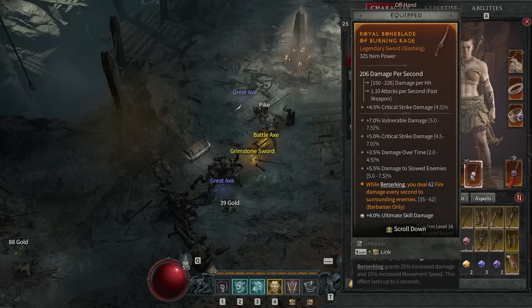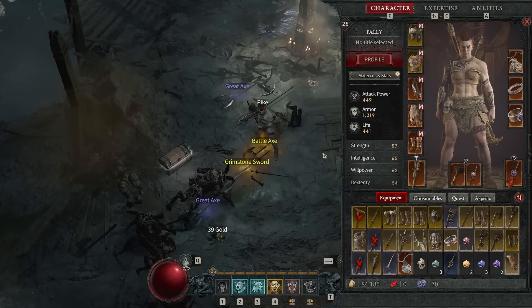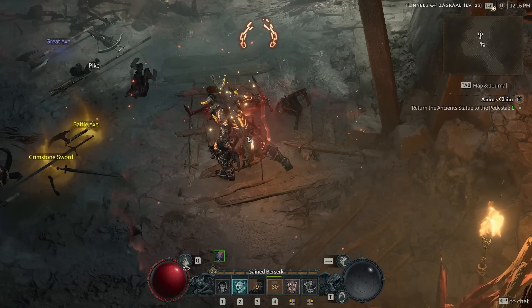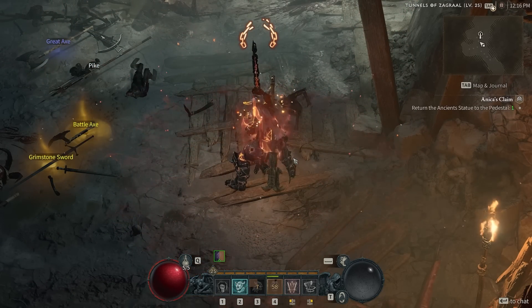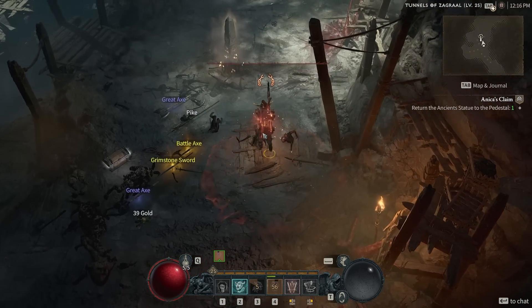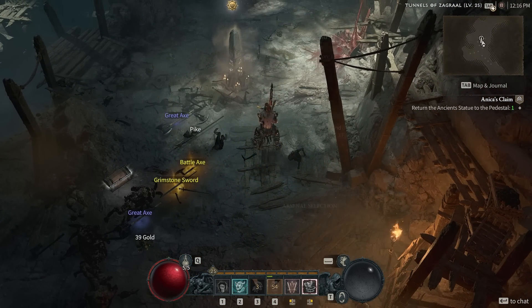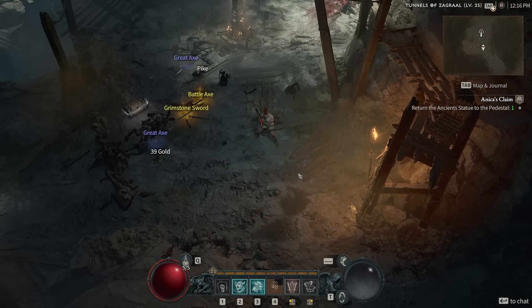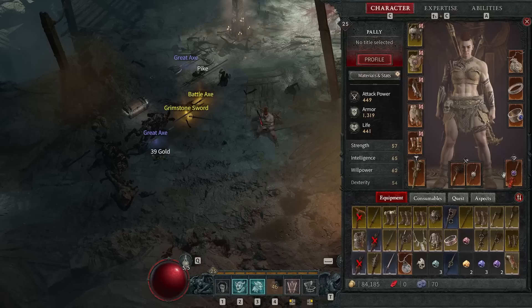This is the other half of the puzzle: while Berserking, you deal fire damage around you. We have two different ways of applying Berserking. You can see this fire damage just rolling off of me, and it's about the same width as my Whirlwind. So if I have both of these things rolling — which is very easy to do — it's just increasing the damage being done around me.